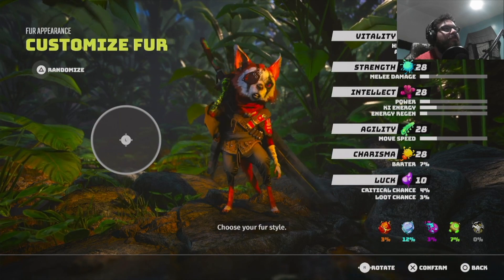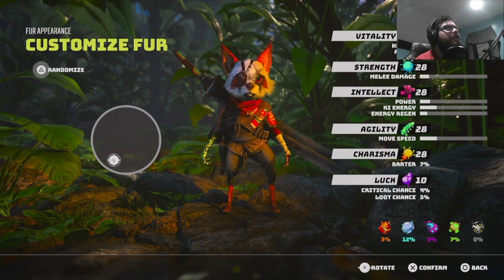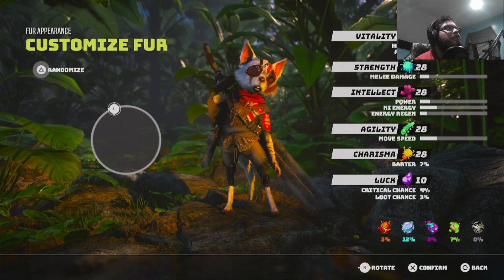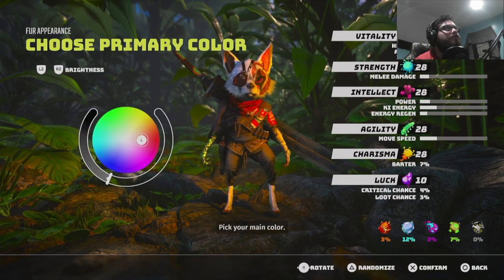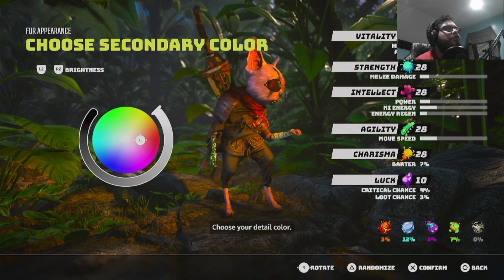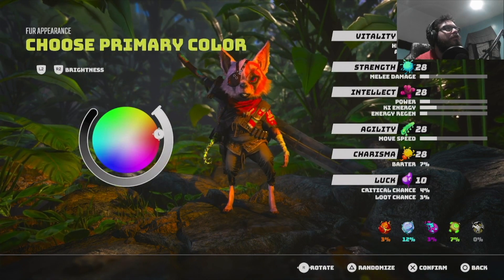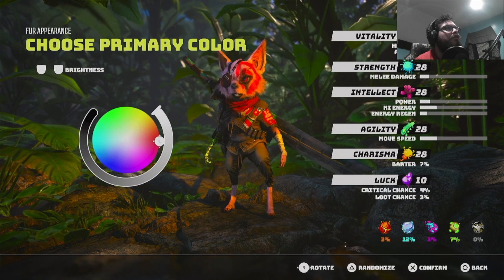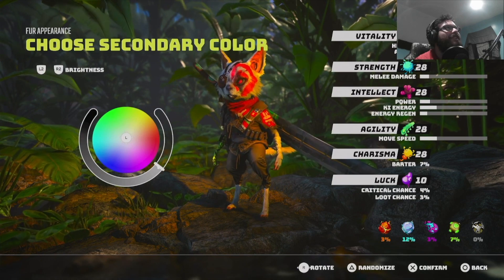Choose your first style. It's weird that that's how they have it, but I kind of like that. That's pretty cool too. Not that one. Pick your main color, choose your detail color. Red, yeah. Yeah — Kratos cat!